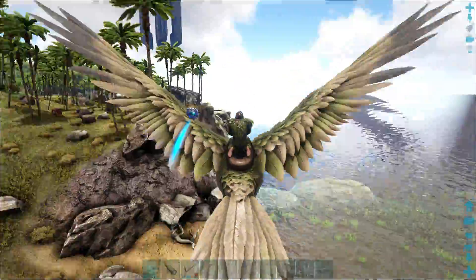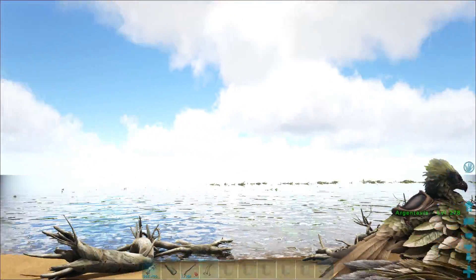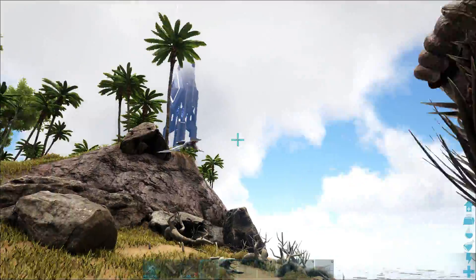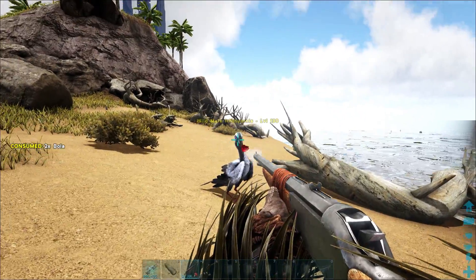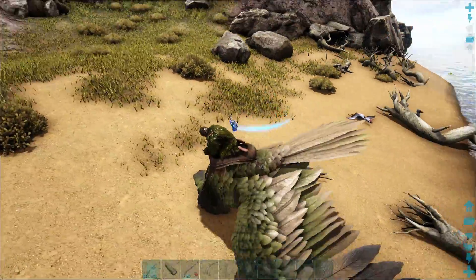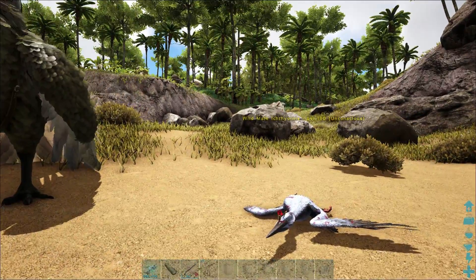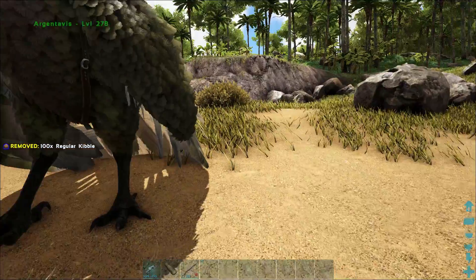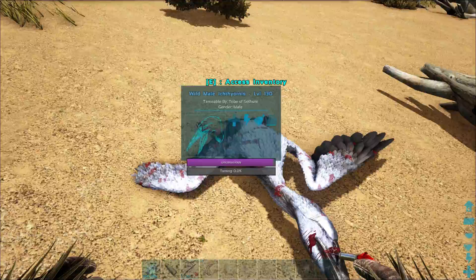I've lost some narcotics, some darts, and some food — but I can make some more, not a biggie. Now, if you want to wind up your bola, you want the Ichthyornis to do a dive towards you, and as it dives towards you that's when you want to release the bola. Once it's down, it is an easy target — just hit it with the darts and down it goes. I can afford to do a headshot on it as I'm using darts; it does apply more damage and more torpor to the creature. With tranq arrows, you do want to do body shots because they don't have a lot of HP, and you can do far too much damage with arrows if you aim for the head.